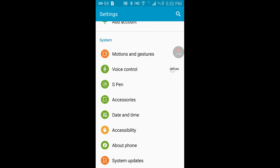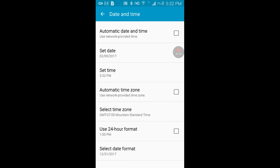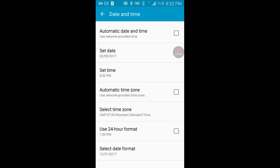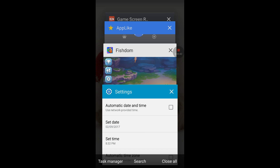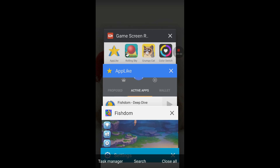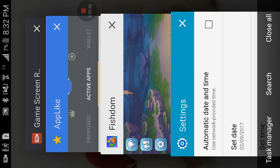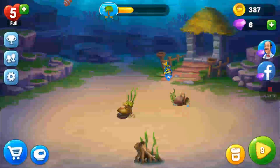Now make sure you look how much time is left, because you can usually just set it a day ahead — that's really the easiest — but I'm going to set it three hours ahead. So now it's 8:32. And go into your recent tabs after that, and just click the app. Go back to the game.